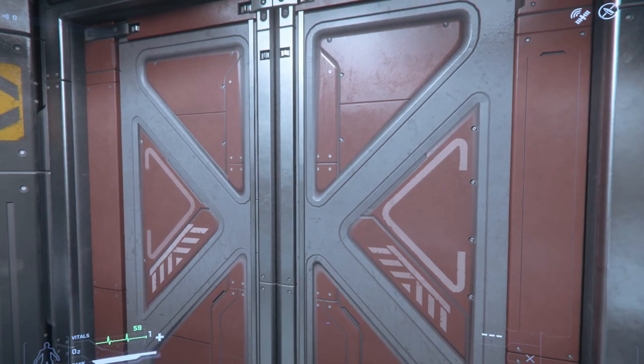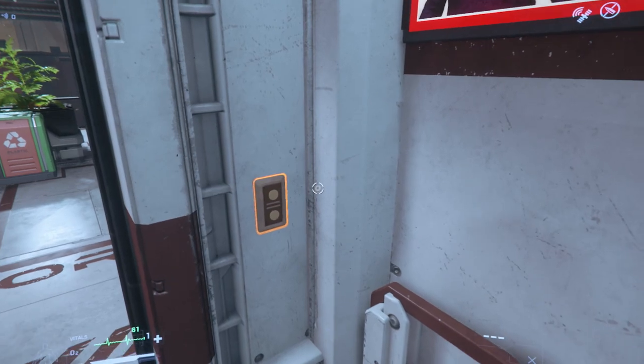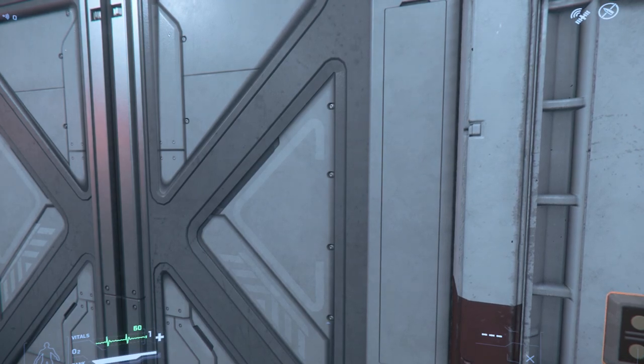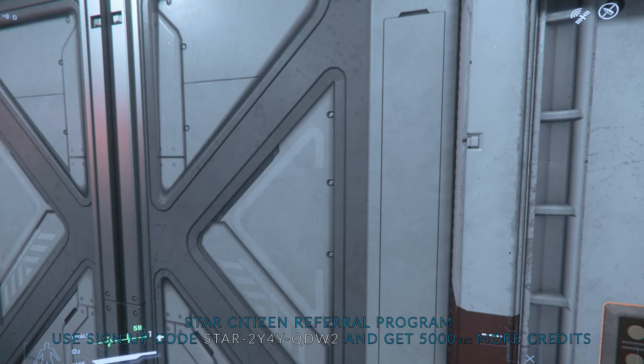This model deals with the zero problem — a scenario in which you go from having money to operate ships and play the game to a point at which you have zero UEC. LTI acts as a solution here because it ensures that ships remain in your hangar regardless of your financial situation, from which you could always make your money back.